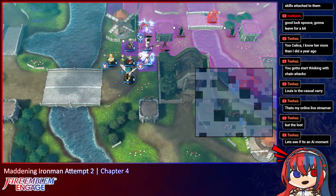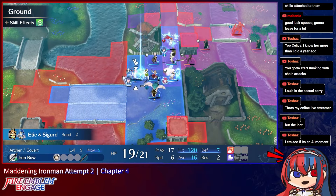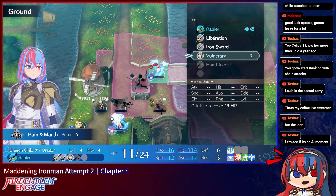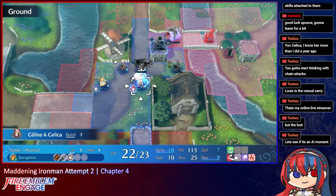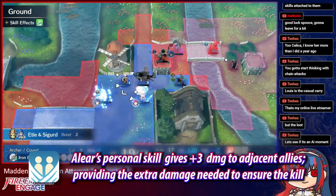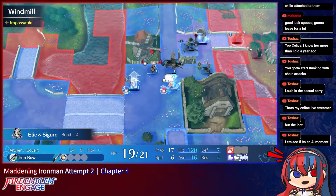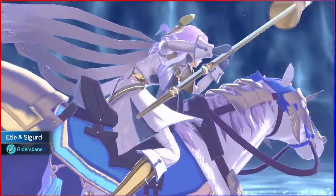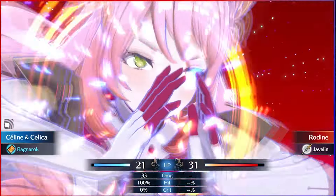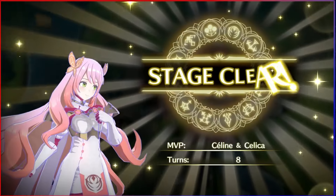Is this a clear boss map? Yeah, defeat Rodine map. Oh fuck, we destroy him — we annihilate Rodine. I did get overzealous, I will say that much, but I can make this work. 31 HP, 33 damage — fucking cinema. And now we just need a little bit of chip to the boss so that Saline can obliterate him and finish her very eventful debut map, grabbing the first of hopefully many MVPs.